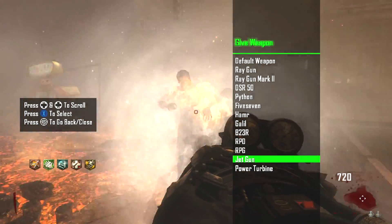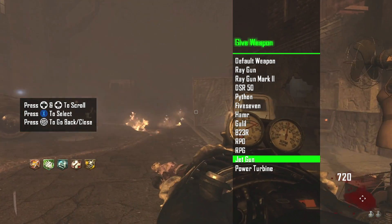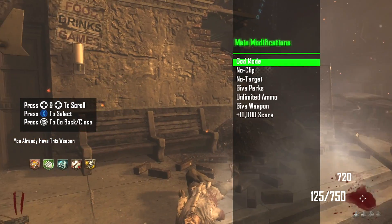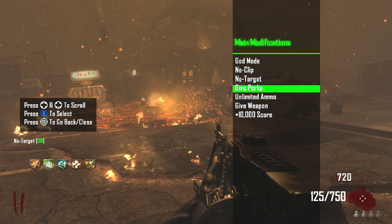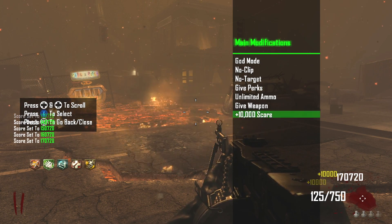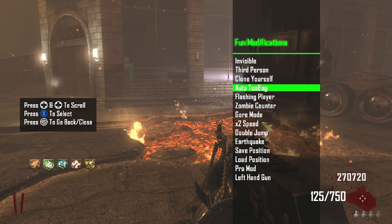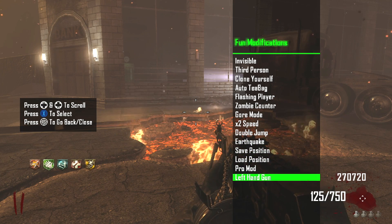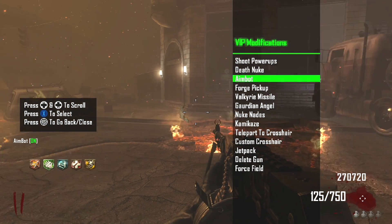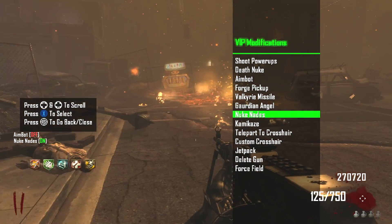You can spawn in any gun you want — I'm spawning the ray gun, and it also shows the power turbine and jet gun. I'm spawning the jet gun to kill some zombies. The jet gun does not break — it gets overheated but it does not break. I'm sitting in lava and not dying. You can give yourself score, max out your bank on Transit or Buried. The fun modifications include speed, double jump, earthquake, and a jetpack. You can also do aimbot.